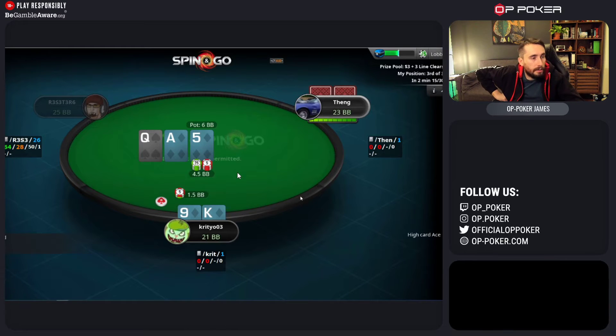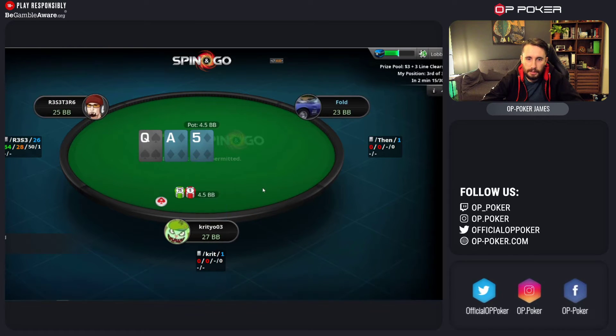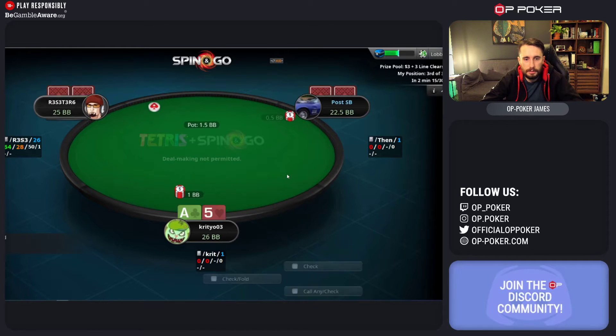On an ace-queen board in general, just betting all of your hands is almost never going to be a mistake, so I do like that. The sizing I would use is 1/3 pot - that's what we're doing. I like it so far, this is good.